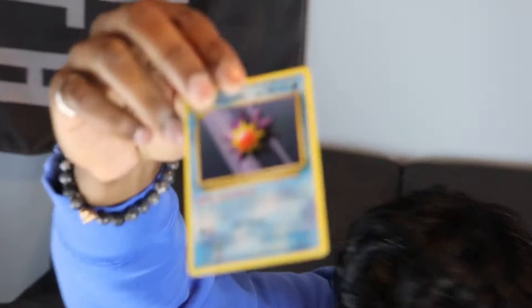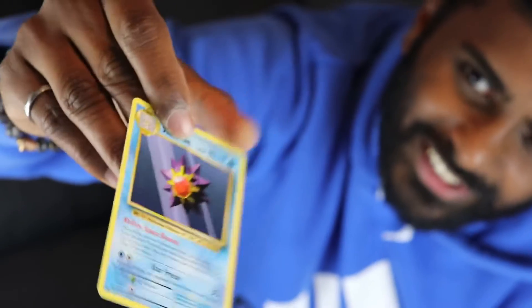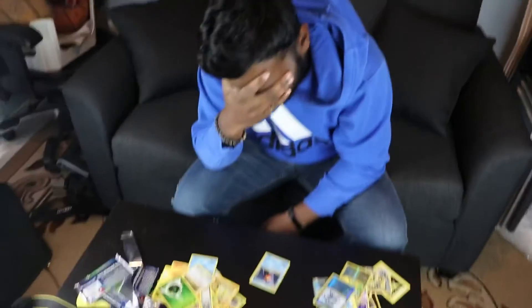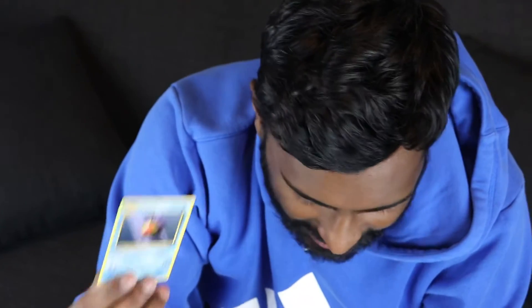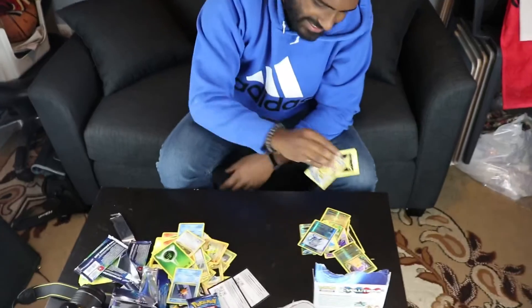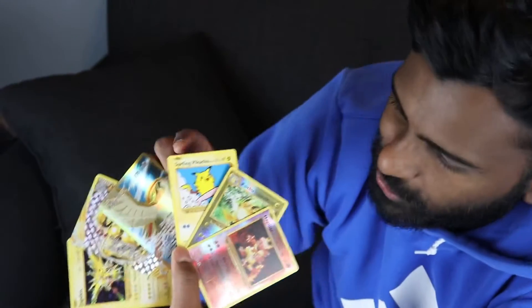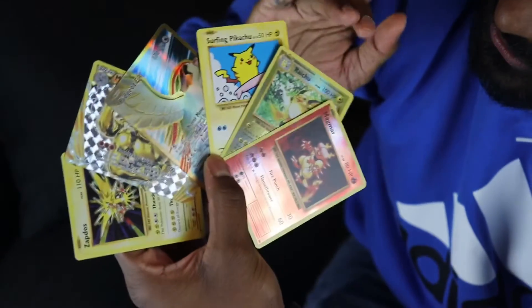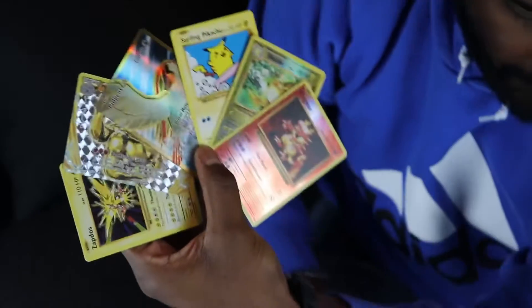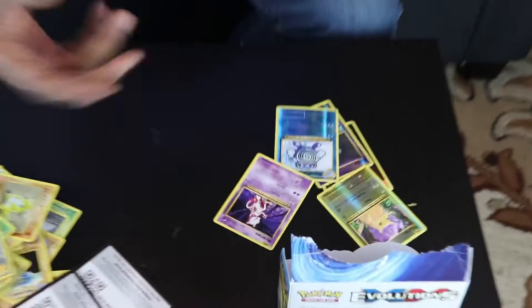Here we go — pulling from the bottom again. Please let it be something sick, it's our last card. I want a Starmie but shiny at least — just a non-shiny Starmie, that's tragic. Well, that was a terrible end. Here are the cards that are really worth it: Surfing Pikachu, Zapdos holographic, Machamp Break, Pidgeot EX holographic full art, reverse holo Raichu, and reverse holo Magmar. I would've thrown in Mewtwo but he's not holographic. Solid Poliwhirl — great episode again guys.